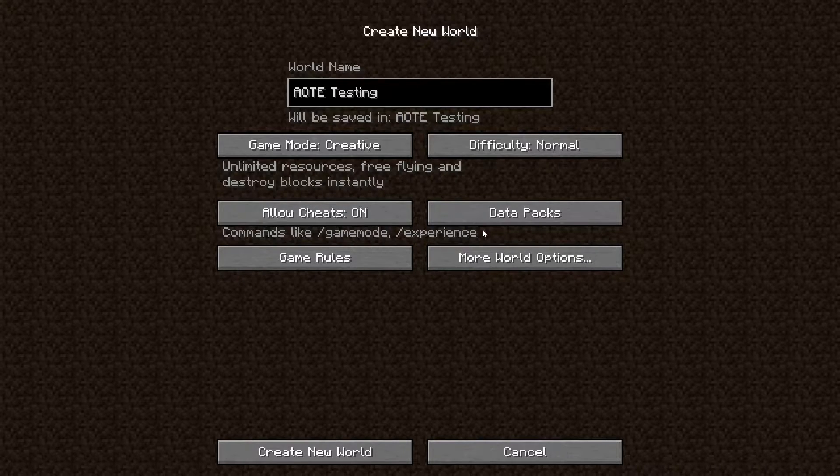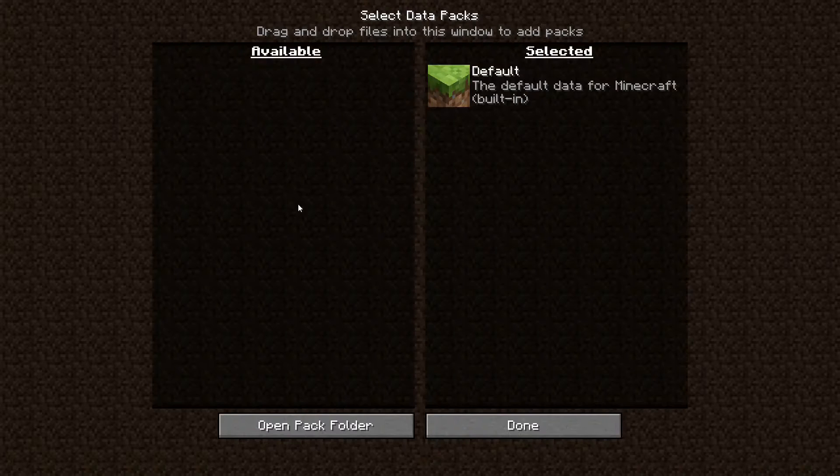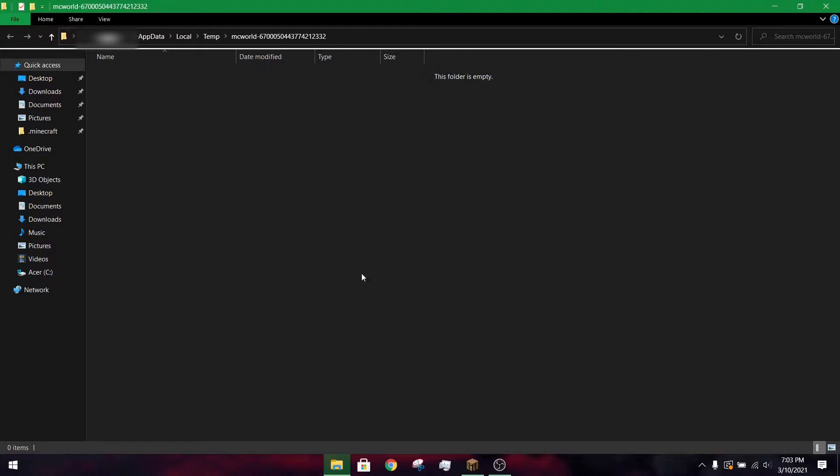Make sure you have cheats enabled. The most important button here is the Datapacks button. In here, you're going to want to press Open Pack Folder, and then do the following.